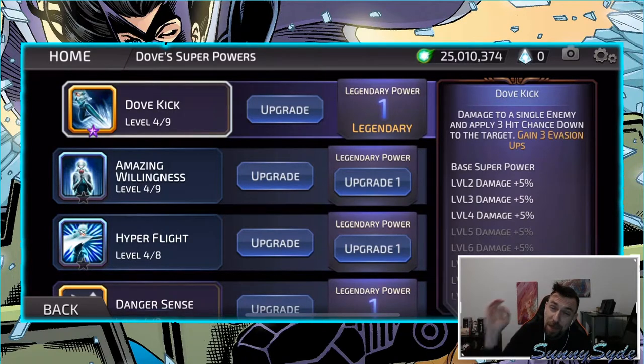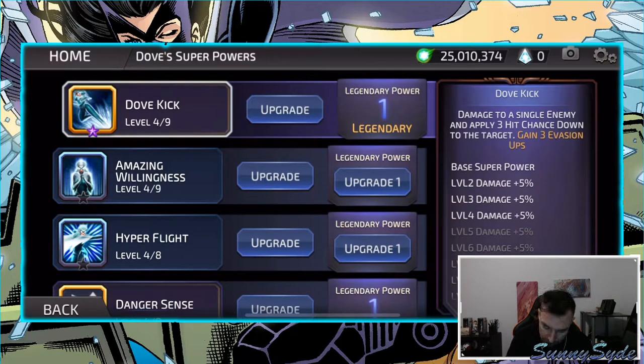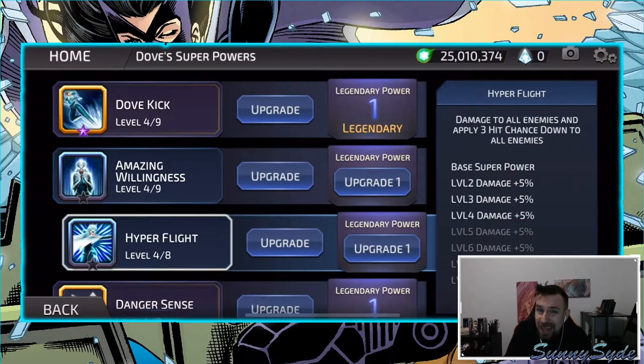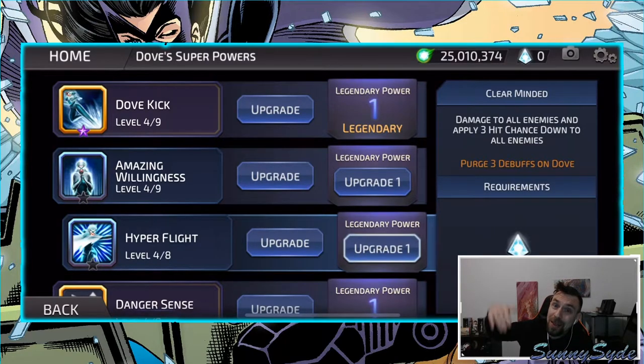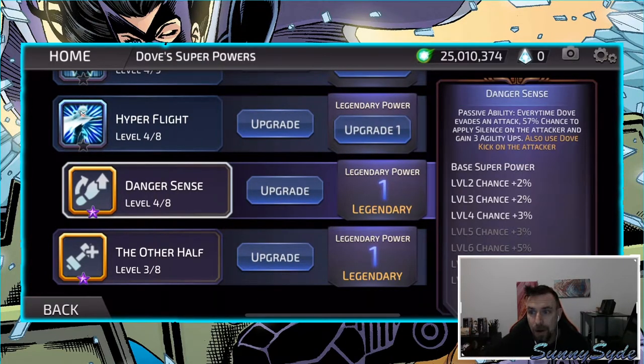Dove I have at L3, which is the most legendary power I have for any toon on this team. Single damage to an enemy, hit chance downs on the enemy, and gaining three evasion ups — amazing. Apply four evasion ups and shield. She also gets two strength ups, with two additional if Hawk's on the team — but I don't ever put Hawk on the team. Damage to all enemies: apply three hit chance downs to all enemies. Fantastic. Purge three debuffs on Dove — purging debuffs is helpful.